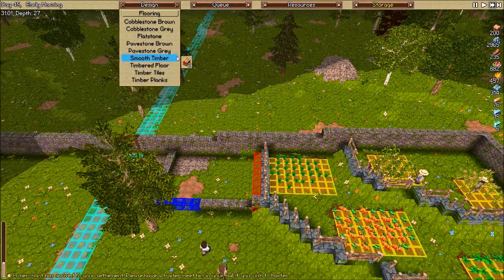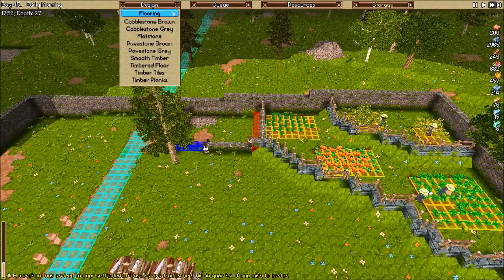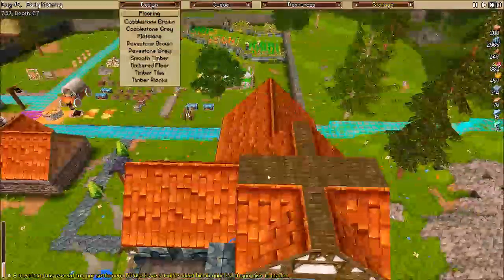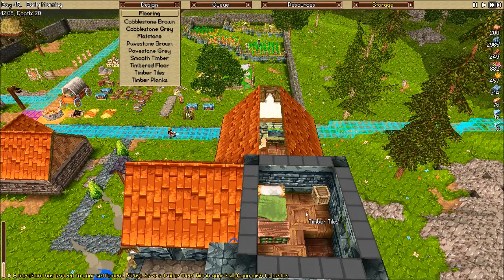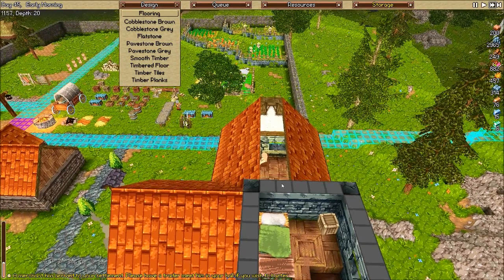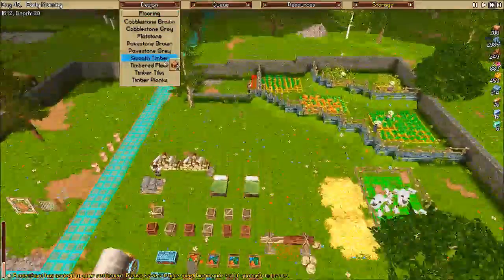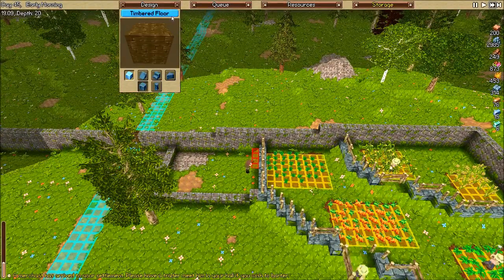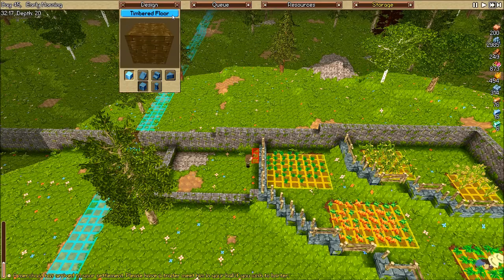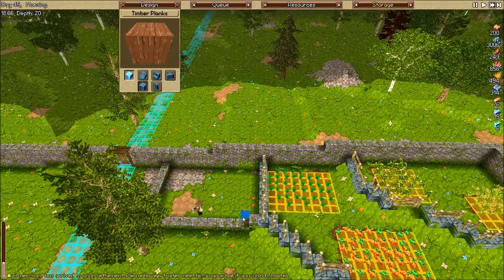Timber planks wouldn't be too bad. Smooth timber - I think we used smooth timber up here, which I don't really want to use again. Timber tiles actually doesn't look bad. Oh, timbered floor - it's a little dark. Let's go with timber planks and just see how that looks, give it a little test.